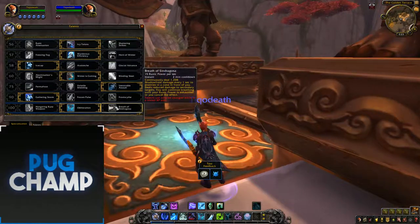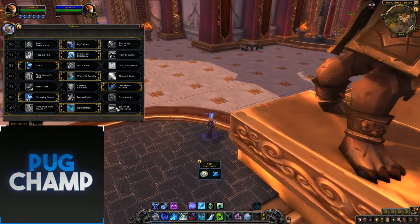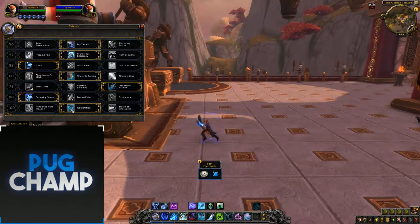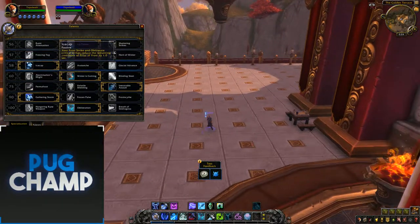Now for the last talent tree — Breath of Syndragosa was obviously a Golden trait on the Frost DK artifact in Legion, but now they've brought it into a talent tree at the bottom slot. You can also get Hungering Rune Weapon again, but I just take Obliteration. It ties in quite well with all your other cooldowns.